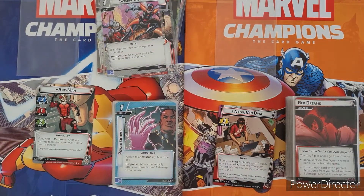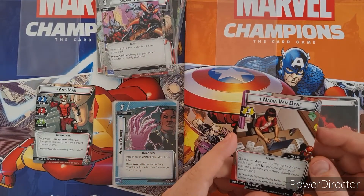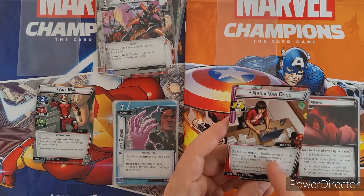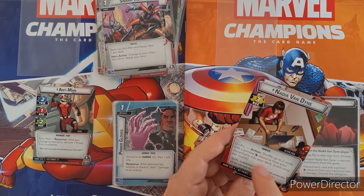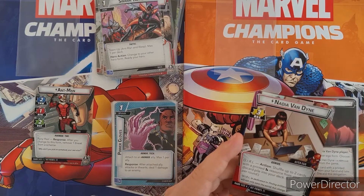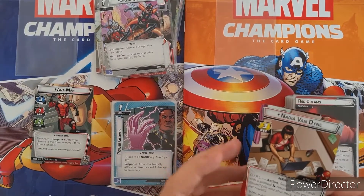Now taking a look at the Wasp. Her powers are slightly different on each side, and she doesn't get them instantly. On Nadia Van Dyne's side she can shuffle up to two cards with a printed science resource from your discard pile back into your deck — limited to once per round. Two cards from your discard back into your regular pile really helps you not burn through your cards so fast, and if you see anything good you want to reuse, you can get them back.